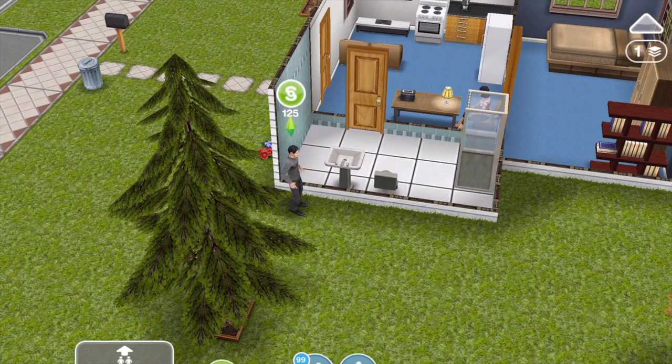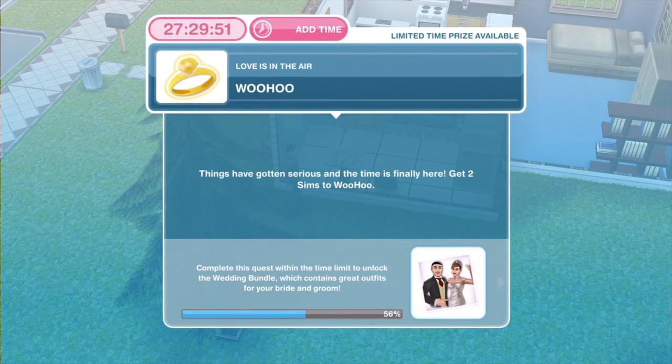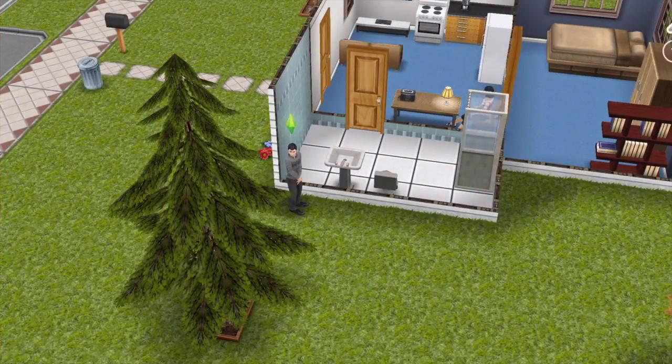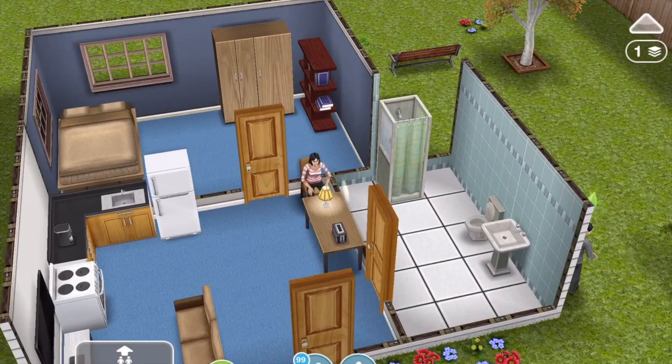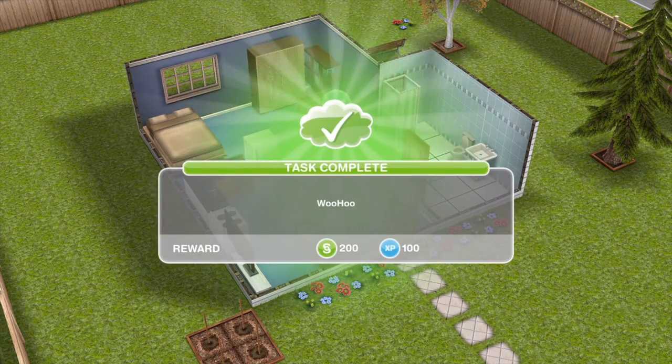The next thing that we need to do in the quest is to woohoo. Things have gotten serious and the time is finally here — get two Sims to woohoo. Click on your other Sim and woohoo — that's five minutes, top right. They have finished their woohoo.